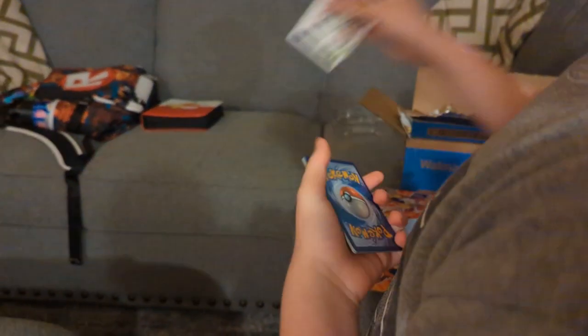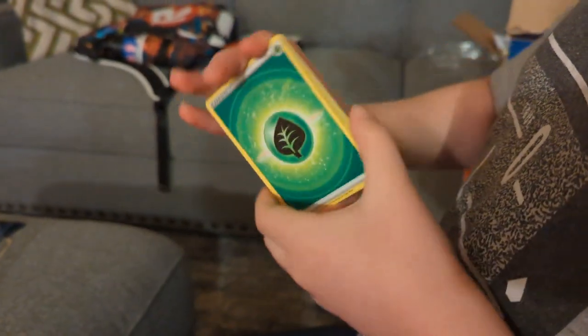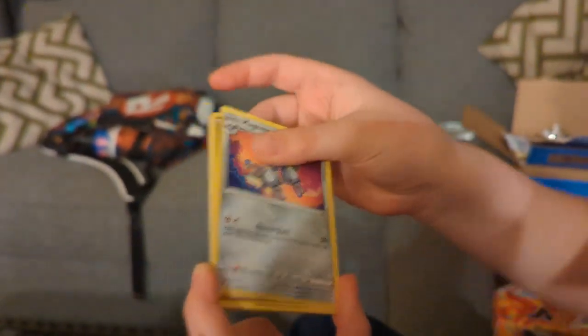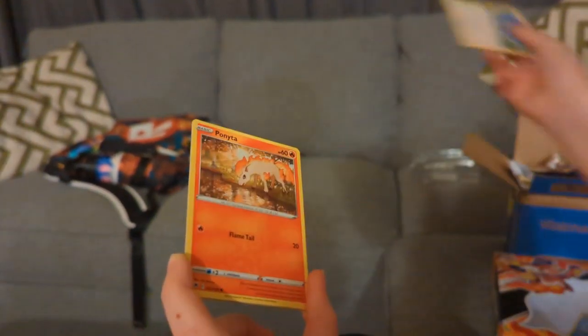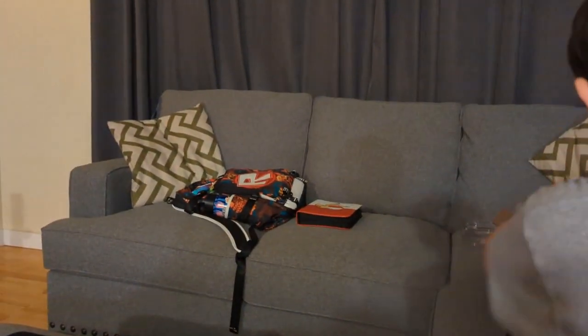Not looking too good. I'm not even sure if we can get radiant cards in this set anyway. Not looking good unless there's Trainer Galleries. Energy card, Hisuian Electrode, Dark Patch, Magneton, Qwilfish, Growlithe, Bergmite, Rufflet, Ponyta, Chatot, and Abomasnow V. Two packs left.